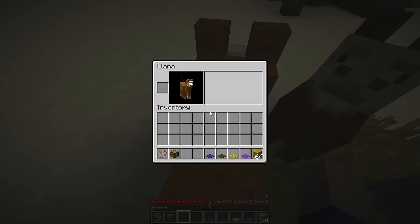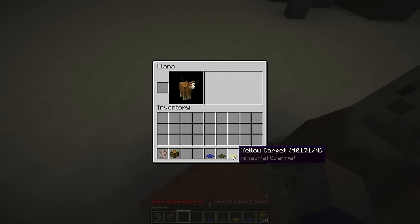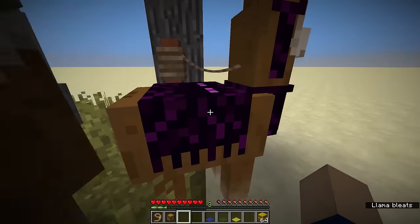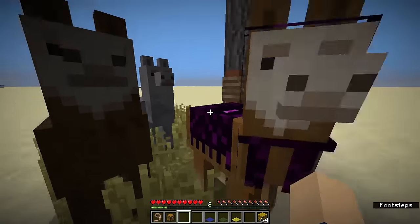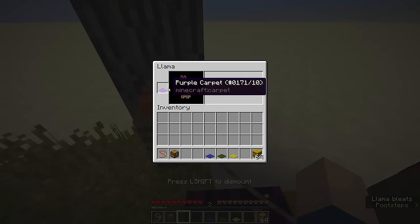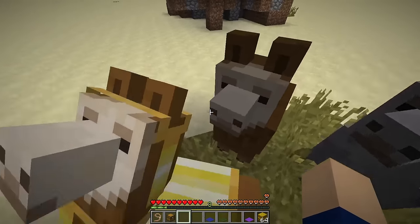There we go — hearts! Now, if we press E or whatever key is assigned to your inventory, you'll see the llama has a little spot where your crafting menu normally would be. There's one empty field where you can put in carpets. Each color has a different design. If we put on a purple carpet, for example, you can see there's something like an Enderman design on it, and the neckband is also purple. It's not just stripes, as with the yellow.